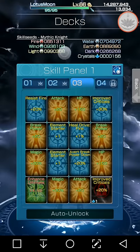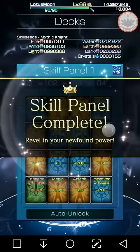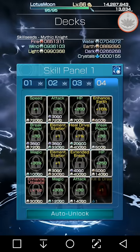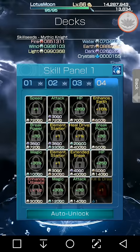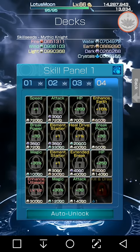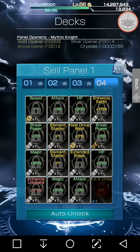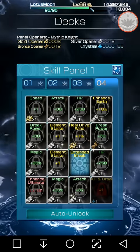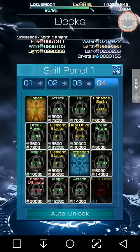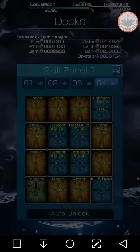I started off with over a million light skill seeds, so let's see what kind of toll it takes. On the fourth panel you get kill and draw, which is great for killing off large mobs and getting extra orbs, enhance earth 10%, some more HP and magic — typical stuff. I'm going to use a couple of panel openers here just to save some skill seeds. We just had that event that gave us a lot of panel openers, so might as well use them. The rest I'll go ahead and unlock with skill seeds. Perfect — fourth panel's unlocked.